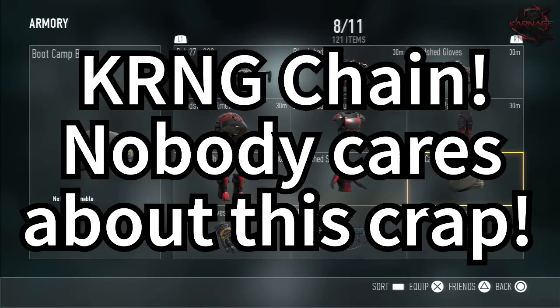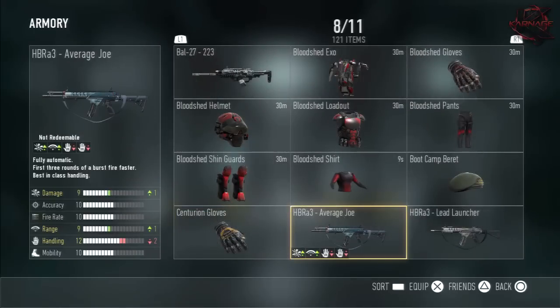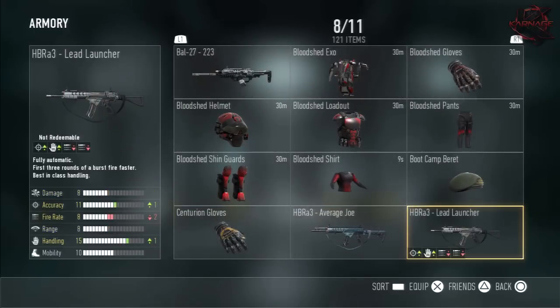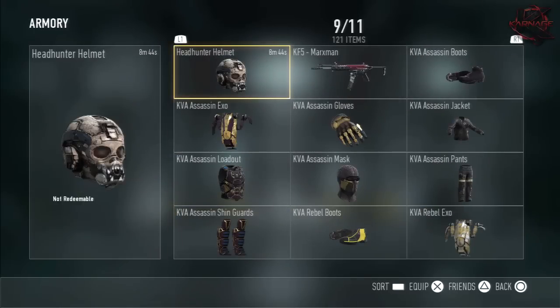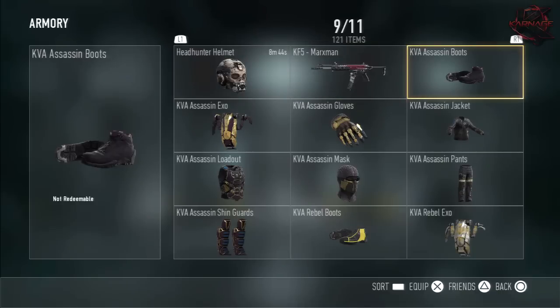Boot Camp Brett. Centurion Gloves. HBR A3 Average Joe. HBR A3 Lead Launcher. Headhunter Helmet. KF5 Marksman. KVA...